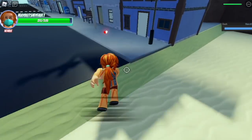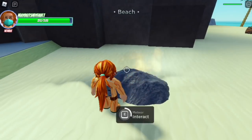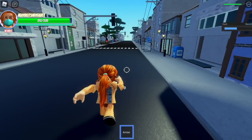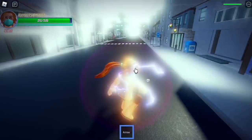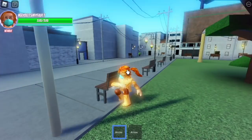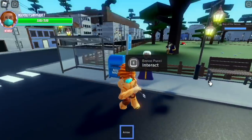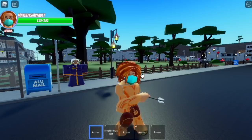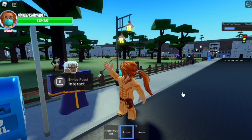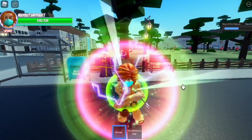First off, we need to use seven arrows. I am in a private server, but don't worry — on my next videos I will be showing you the fast way to get arrows in a public server. So we're gonna use seven arrows: one, two, three — let's check the arm — four, five, six, and seven.